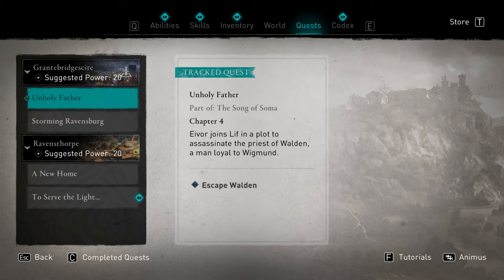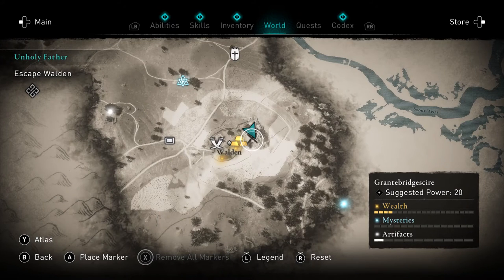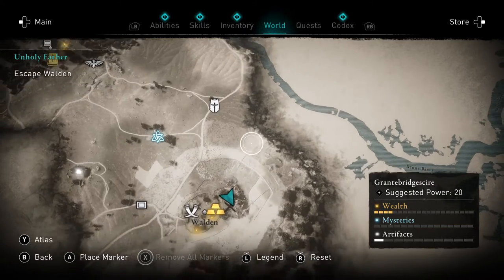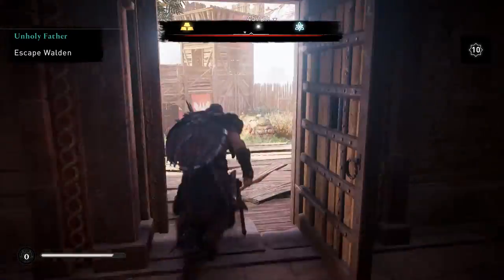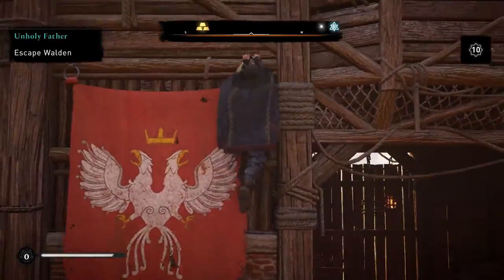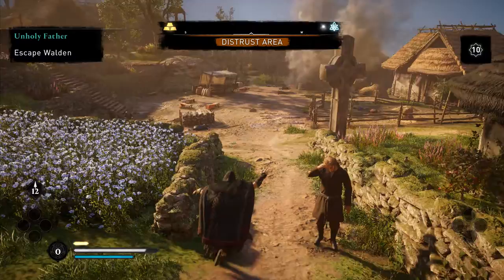The quest says I just need to escape. All I have to do is get out, and then I can complete it. Let me look at the map to see if there's a specific place it wants me to escape to. I think I just have to get out. We ransacked this place pretty thoroughly. Now I can just climb my way out of here and hopefully the quest will count as finished.